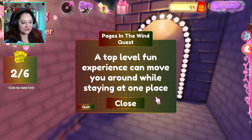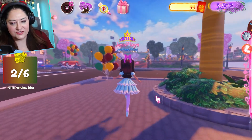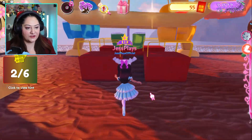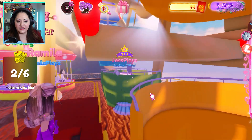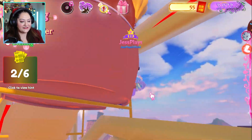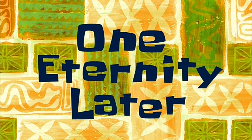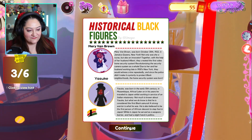The next hint says 'a top level fun experience that can move you around while staying at one place.' That's got to be a ferris wheel! Head over to the ferris wheel, get onto it and take a ride. The page should be at the top of the ferris wheel and you've got to quickly grab it as you go around. Got it! This one is about Mary Van Brown and Yasuke. Very cool.